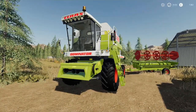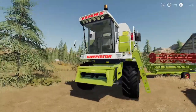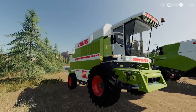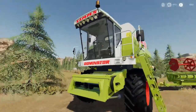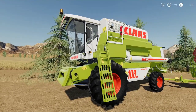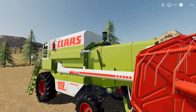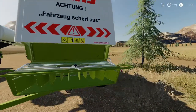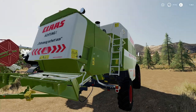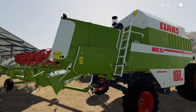Then we have the Dominator Maxi, which you get if you pre-ordered or have the season pass — that's why you might not have it. So, starting with the Dominator 108 SL Maxi: it's a nice-looking mod, minus 40 on the slot count, costs £139,000 to buy, and £7,089 initial leasing cost. It has 221 horsepower, a top speed of 15 mph, and a grain tank capacity of 7,800 litres.